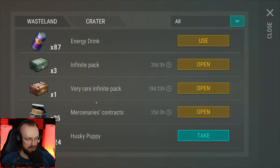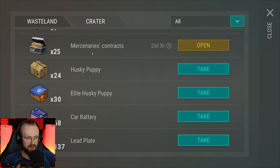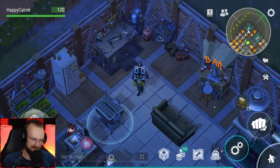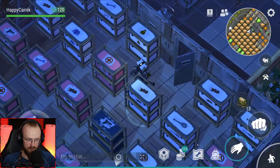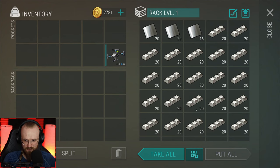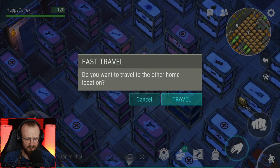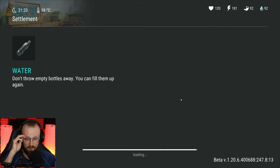Today we're going to do lots of unboxings of these mercenaries. I requested developers to send me some mercenary contracts and other stuff, and I still haven't opened everything, so we're going to be opening that up. We desperately need to progress in the settlement — we need to assemble that forklift, and to assemble the forklift we need to get some iron rods. We've gotten some iron rods already. Maybe let's do a raid first, and then we'll unbox some things.